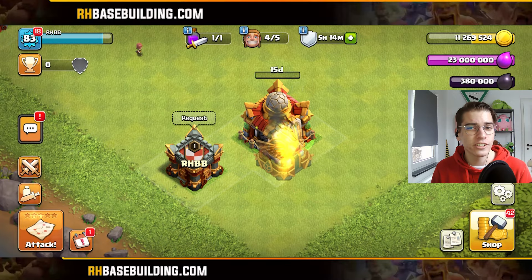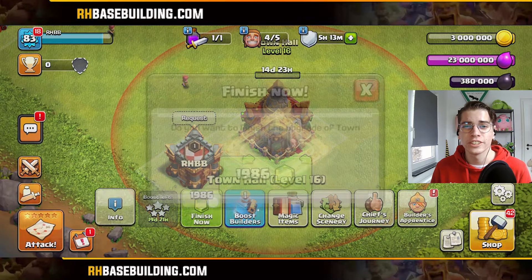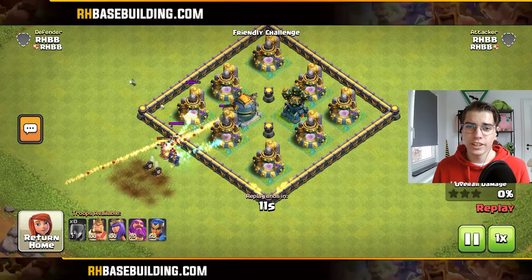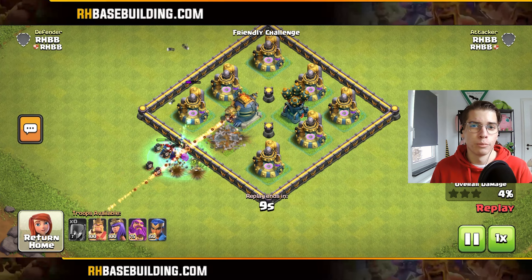That's right. On Town Hall 17, we will be getting a new defense called the Fire Spitter. And not just one of them, but we unlock two. This defense is incredibly interesting — more on that later.